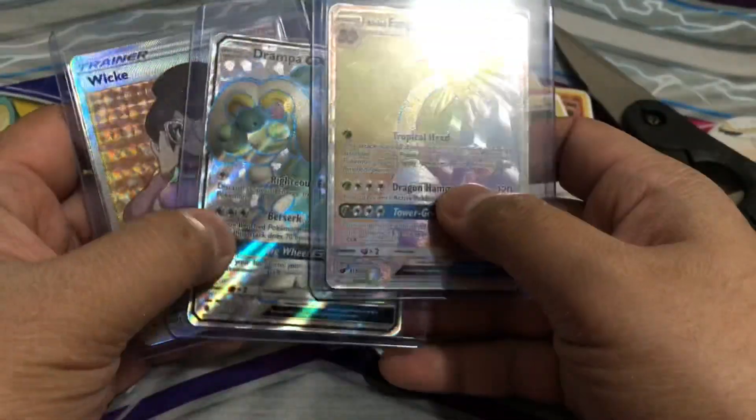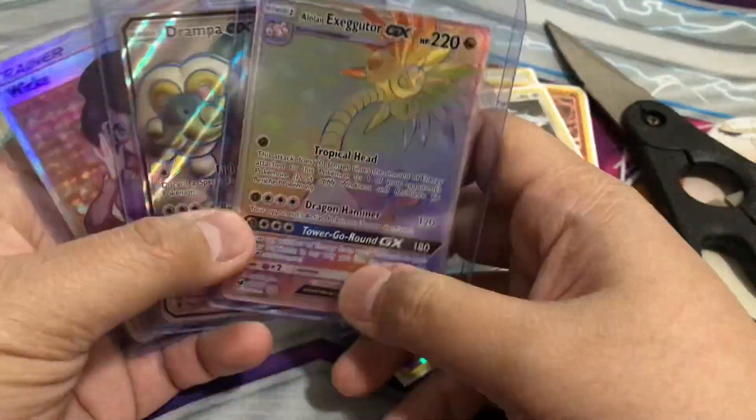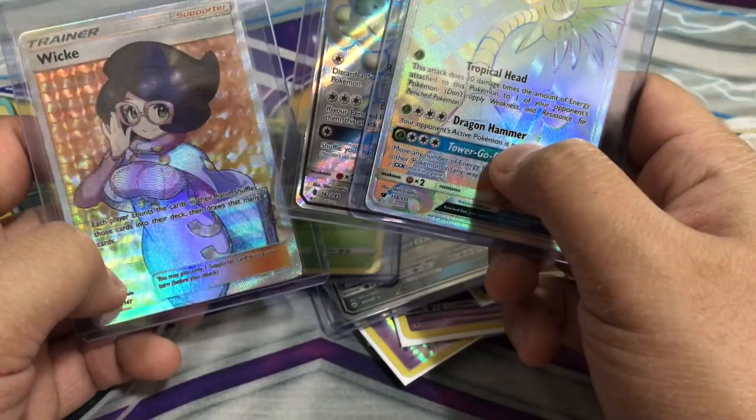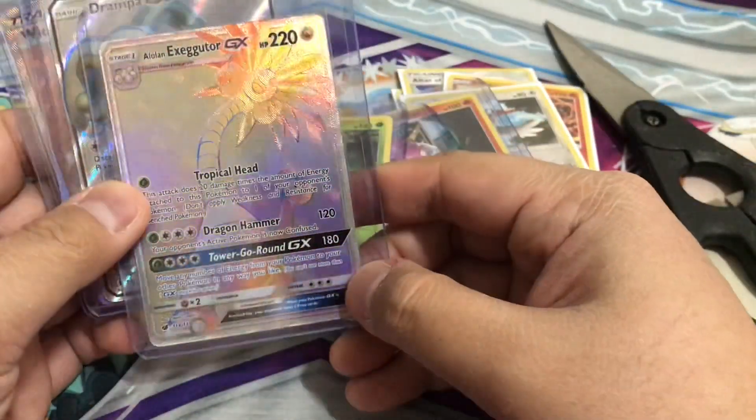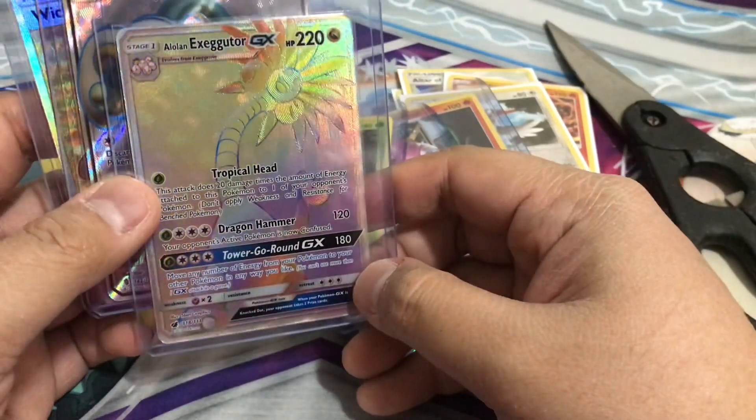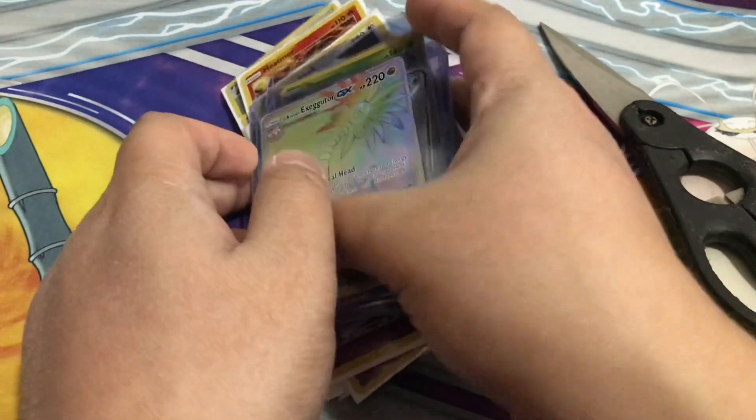Marowak — oh this one is nice. Exeggutor, Drampa, and Wicke — these three are nice. Then you get the Alolan Muk and Serena. I like these three. These three — this is super nice. But this one looks gorgeous, I like this.